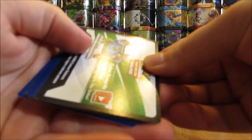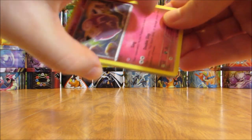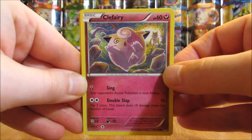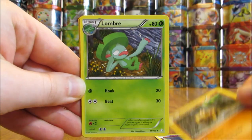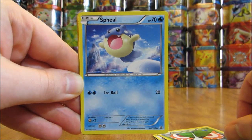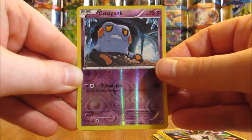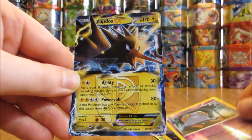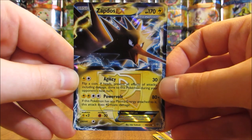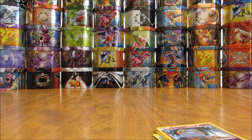Evolutions Pack now — Mega Blastoise on the cover artwork. Evolutions is my favorite XY series set because it is a Base Set reprint set. Second pack starts with a Clefairy, there's a Hippopotas, Lombre, Acrobike Trainer, Masquerain, Seel, Braviary. There is a Rainbow Energy. Reverse Holo of a Croagunk — that is a Common. And the Rare here is a Zapdos EX from the Plasma Storm set. Back-to-back packs with Ultra Rares in them.